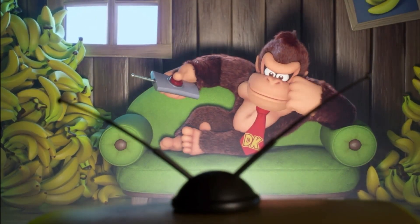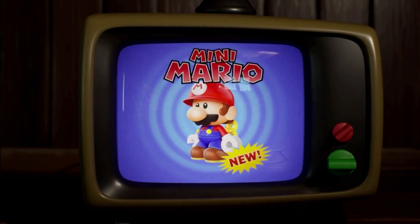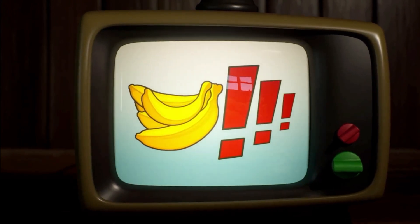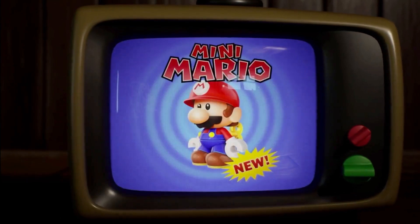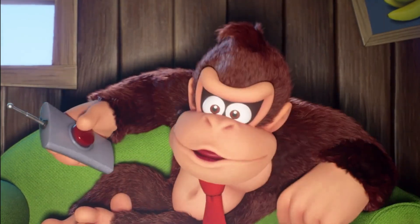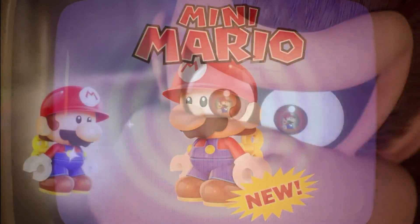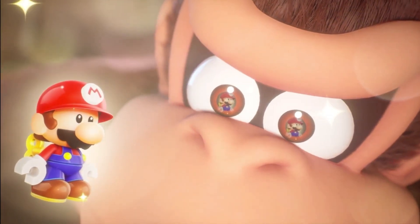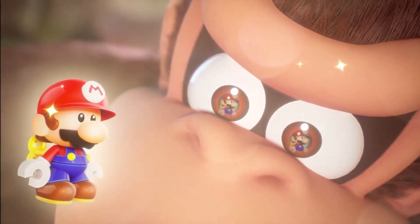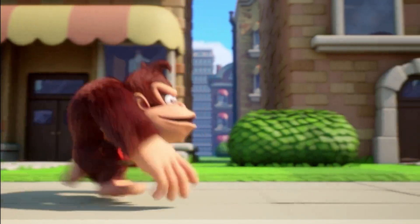What is Donkey Kong doing here? Look at all those bananas. Looks like he's on TV. Oh, Shy Guy — what's he talking about? Oh, a new mini Mario toy. That looks cool. Bananas. That's kind of cool. Donkey Kong looks very interesting. Oh my gosh, he's obsessed with it. He's already out the door. That must have been a convincing ad.